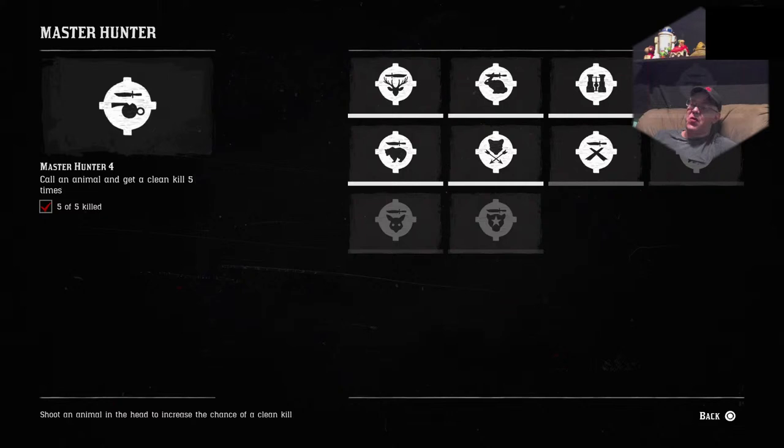Hey, what's going on today people, back for some more Red Dead Redemption. So now we are doing Master Hunter Challenge Number 4: call an animal and get a clean kill 5 times.